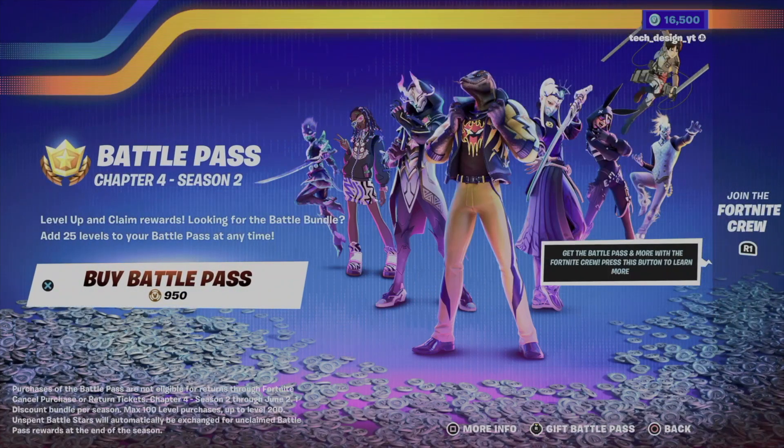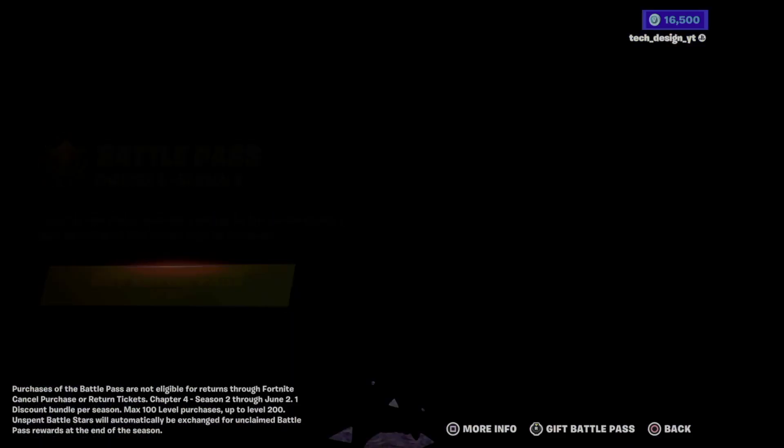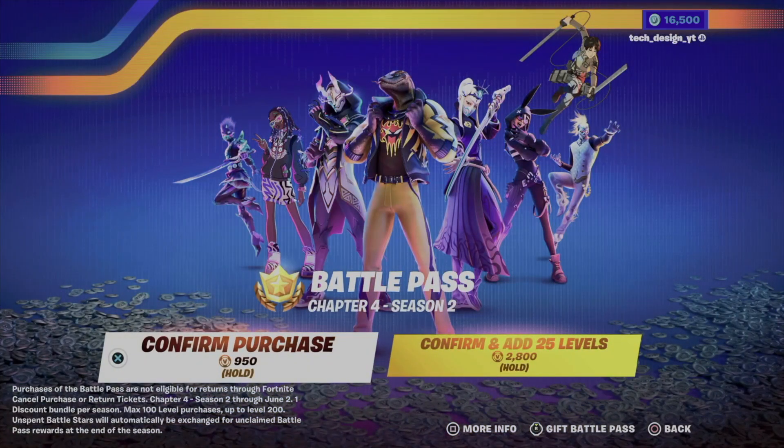Once you've put in the creator code, go to the battle pass and press X to buy it. You'll see two options — one of them lets you add 25 levels, which costs a total of 2,800 V-Bucks. However, I never suggest buying levels.